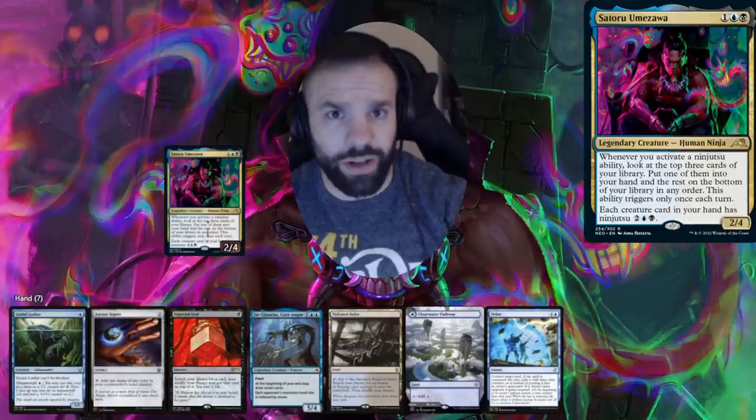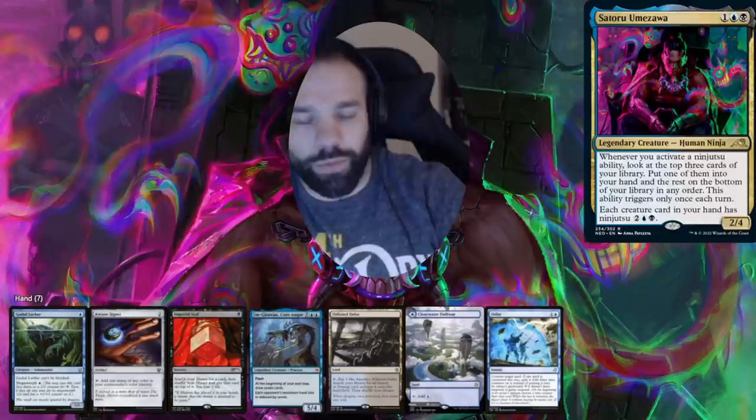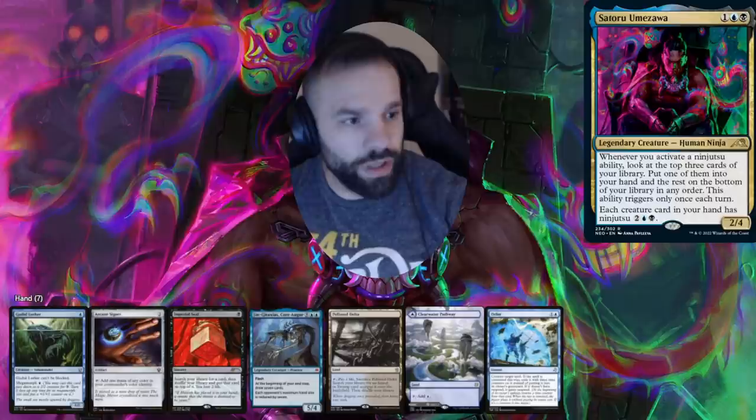Jordan here with the Satoru Umezawa deck. We start off by playing small evasive creatures, then cast our commander, and use his ability to ninja in things like Jin-Gitaxias. My opening hand is great — we have a turn-one evasive creature, an ability to get our commander out on turn two, and on turn three we can get Jin-Gitaxias out. So it seems pretty sweet; hopefully it works out.